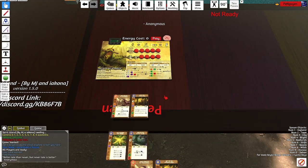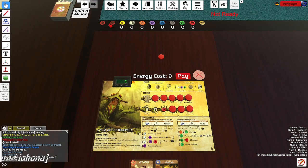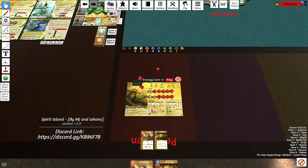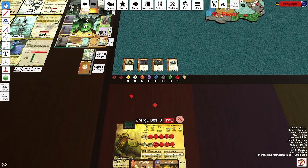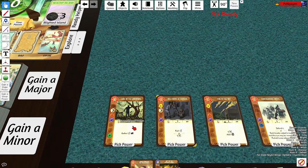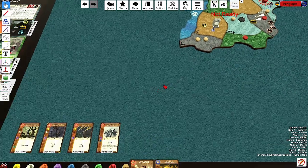Probably playing both of these. Let's add another presence, get an animal element, and a power card.